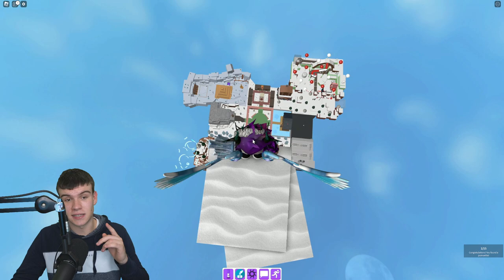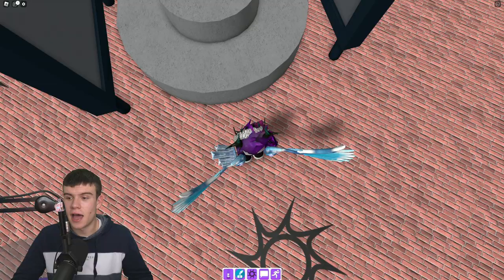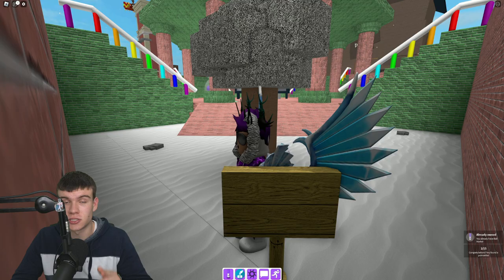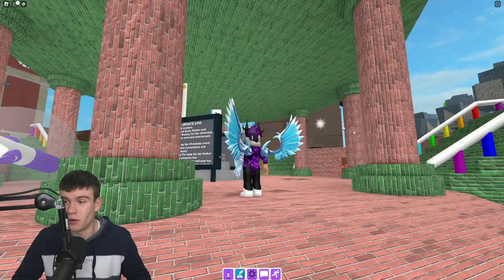After getting the first flower, we're going to go back to spawn. We're going to claim our next one out of the 15 flowers. All we need to do is go around this zone and claim this one just behind the side - nice and simple. That's number two out of 15.